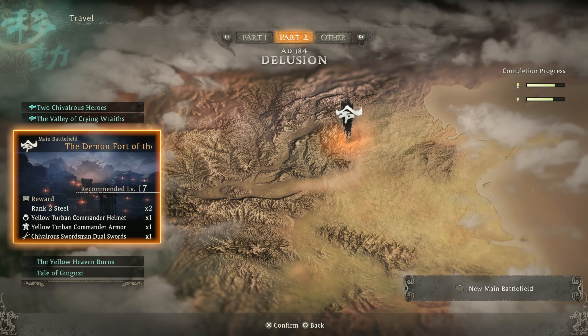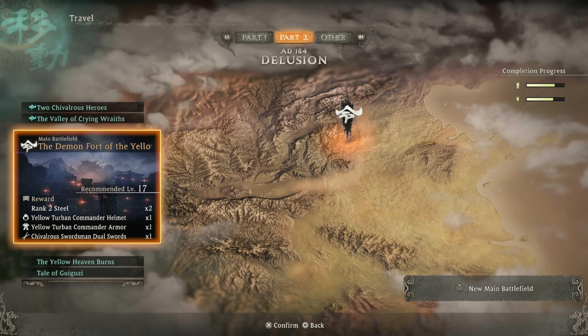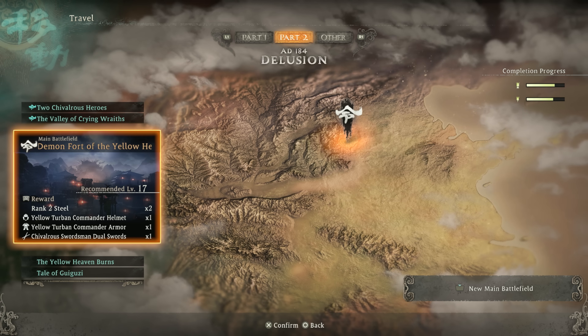What is happening, y'all. Cowboy here and welcome back to the walkthrough, continuing along with the next main mission — the Demon Fort of the Yellow Heaven.